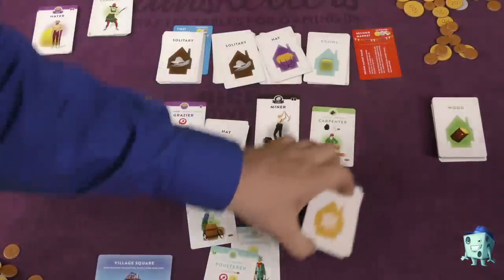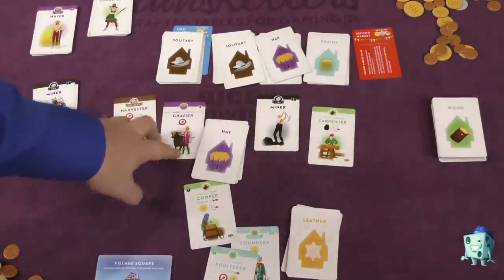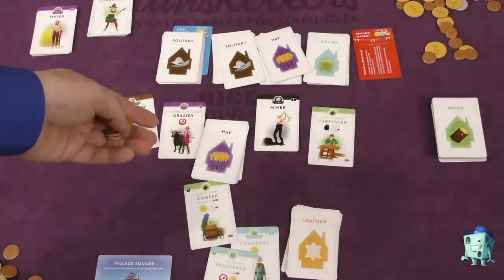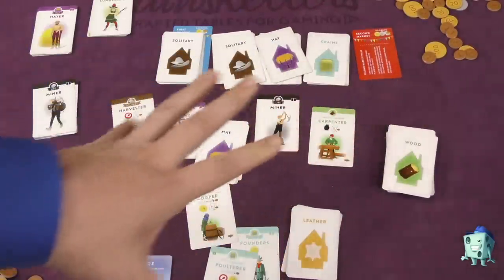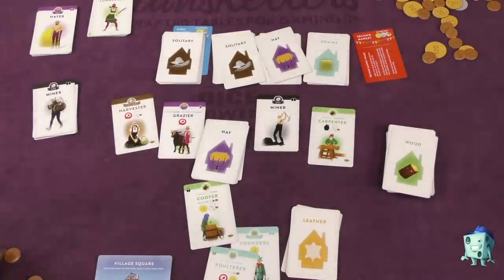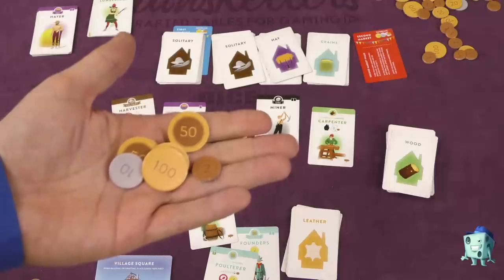Once the second market is revealed — and there are some other rules — each round any cards in the row will have a coin put on them. If you take them you get the coin, and if the coin is still there at the beginning of the next round, they're discarded. These cards are then replaced from the deck, though every card might not make it into the game. After the second market, whoever has the most money after all scoring is said and done is the winner.